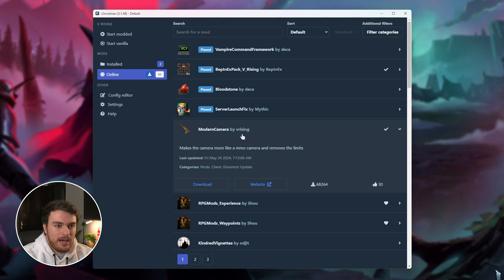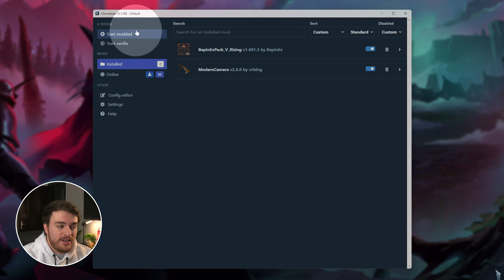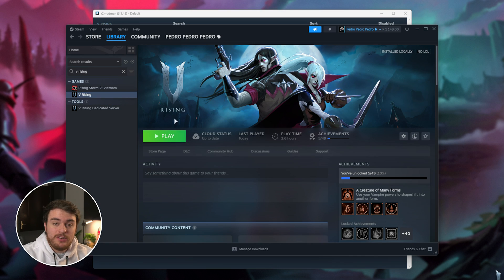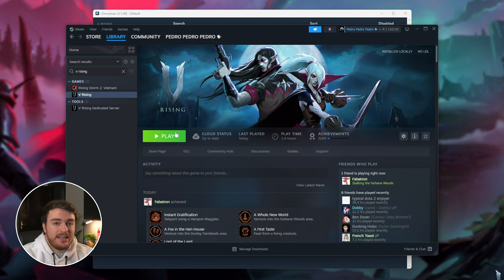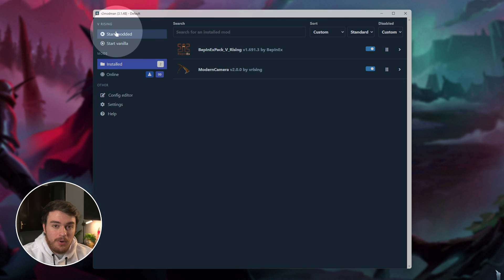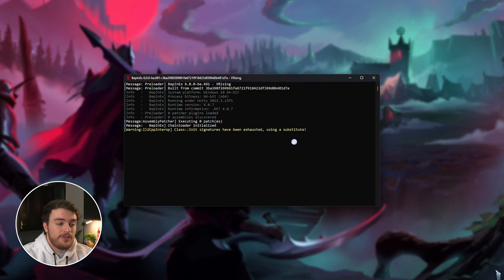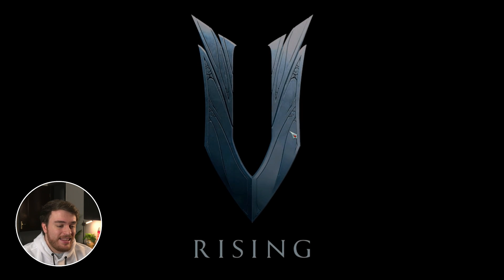These were both recently updated, BepInEx obviously being the main one. From here, you can download any other mod that you want, but I'll just be showing you Modern Camera. Once you've done this, you'll need to click Start Modded to run the game with mods. If you choose Start Vanilla, or open the game directly on Steam using the Play button, it'll load up without mods at all. So you'll need to start R2 ModMan and choose Start Modded. You'll see a window pop up, and if it's your first time launching the game, it could take quite a while. Once it's done, the game should launch.